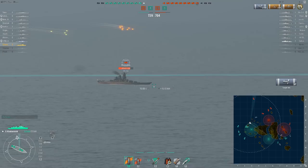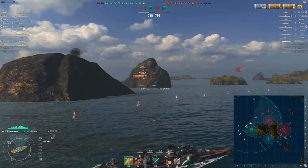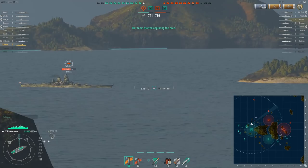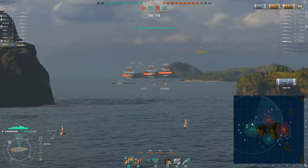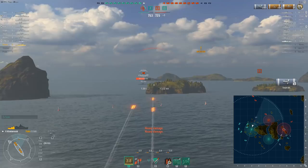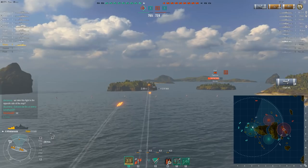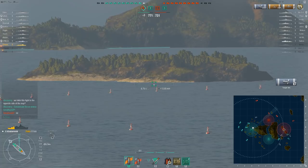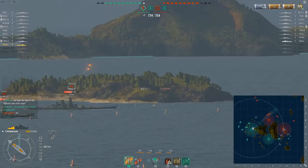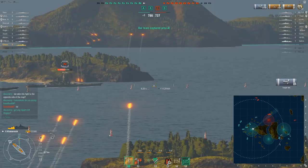By this point the enemy battleships are scattered — Yamatos and Iowas trying to disengage. I do make one mistake: I come out and get spotted by a Yamato. This is going to hurt. But the Russian tier 10 destroyer has 22,500 HP, and with no citadels to hit unless I'm devastation-struck, I'm not going to die from one salvo.